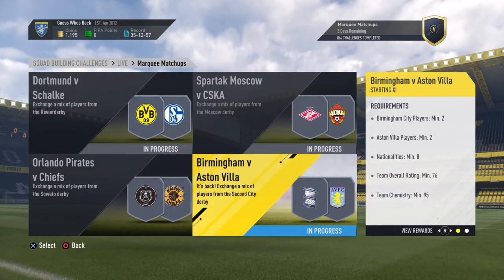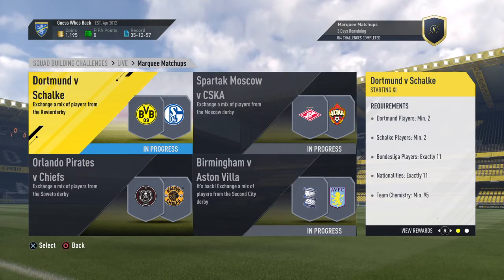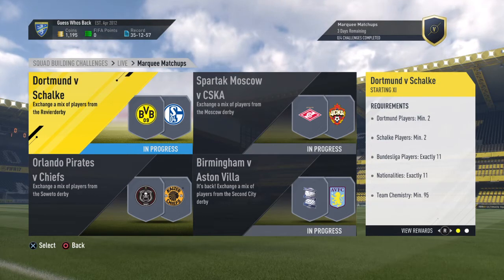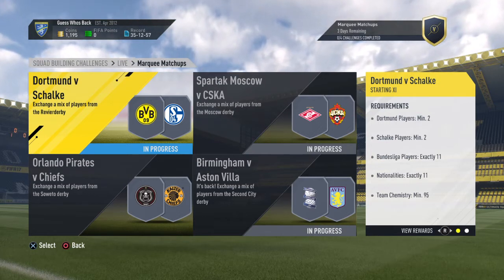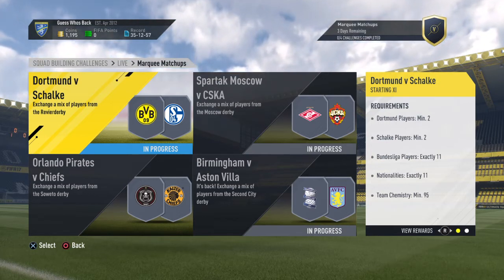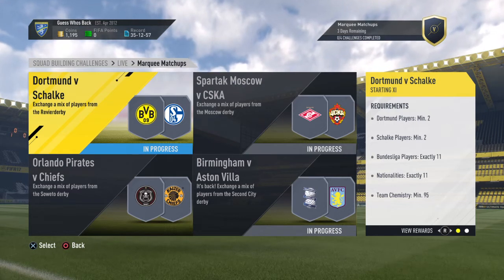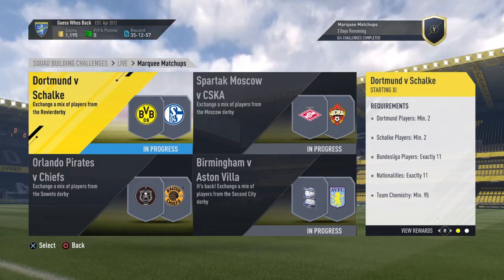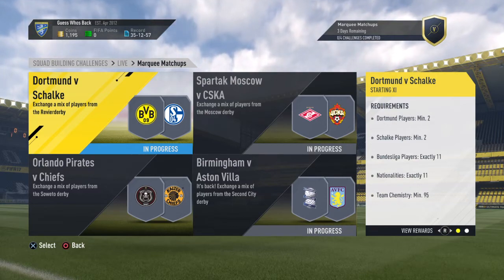The one I will be doing is the German League, which is Borussia Dortmund versus Schalke. The requirement is two Borussia Dortmund players, two Schalke players, exactly 11 Bundesliga players, 11 nationality, and team chemistry 95 minimum.